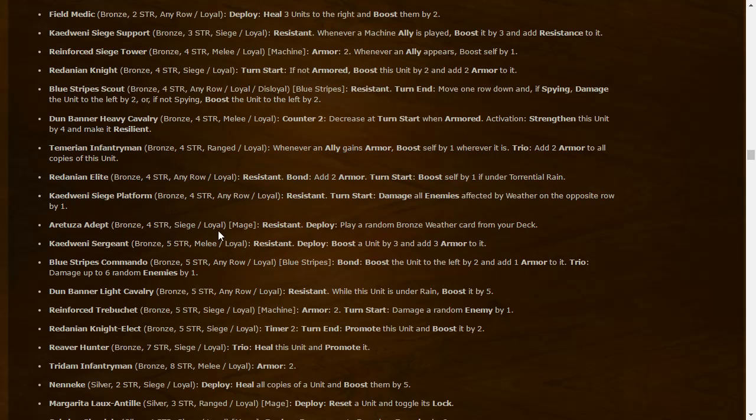Ruehin's Adapt: four-strength siege Loyal Resistant — Deploy: play a random bronze weather card from your deck. So it's kind of like an Alberick mercenary that only works for weather cards. It's a four-strength body by itself. Northern Realms weather is apparently becoming a thing. Catvania Siege Sergeant: four-strength melee Loyal Resistant — Deploy: boost a unit by three and add three armor. Generates armor, though free armor doesn't contribute to your points total.